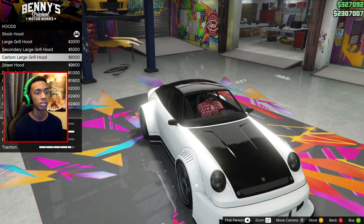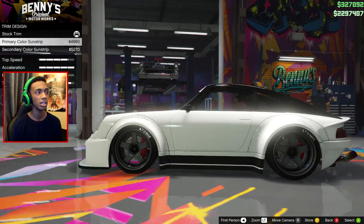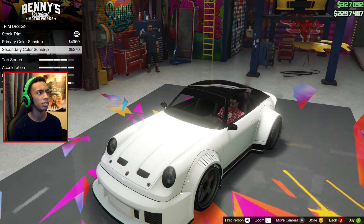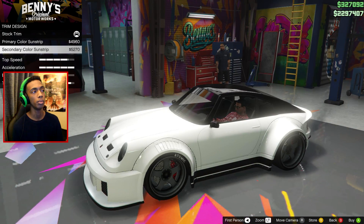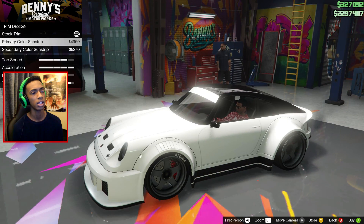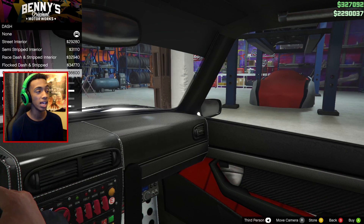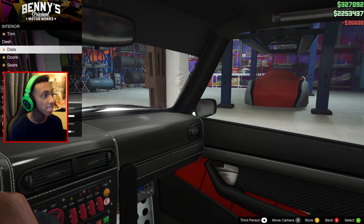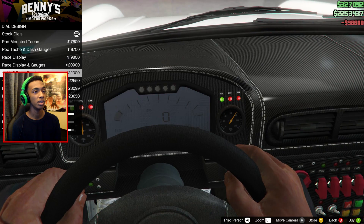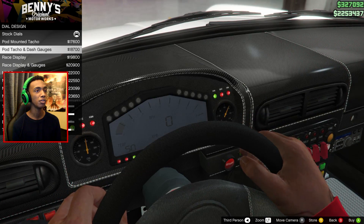I want this one — I like that a lot. Interior takes quite a while, but I'm going to go through it with you guys. We've got a primary or secondary color strip or sun strip — I'll go for the black one. I kind of want it all race inside, so I'm going insane with the race interior. Oh my god, look at that — we've got gauges going all off.